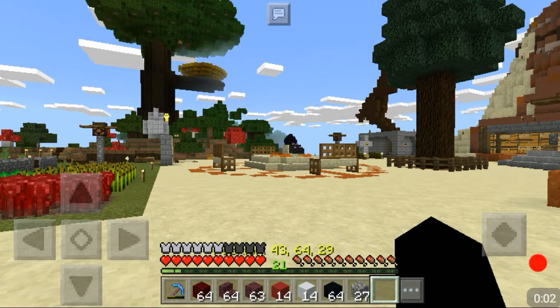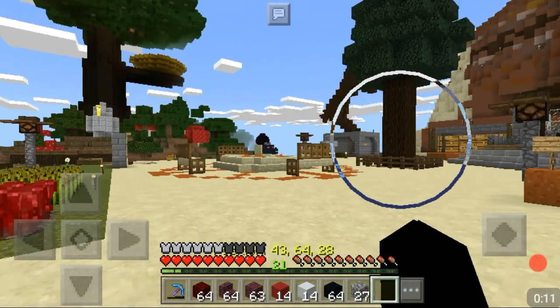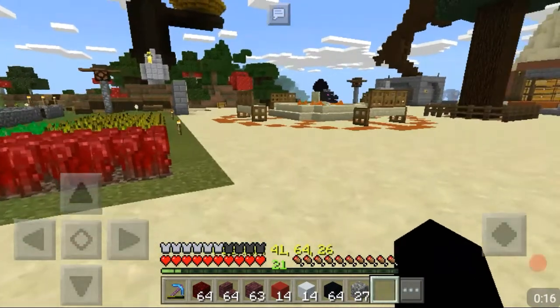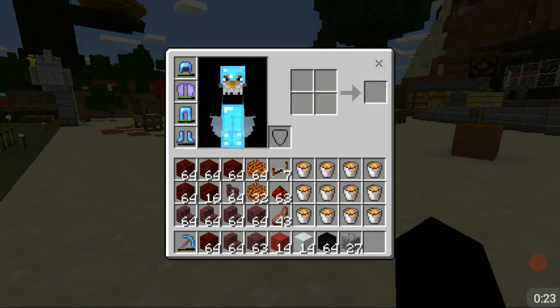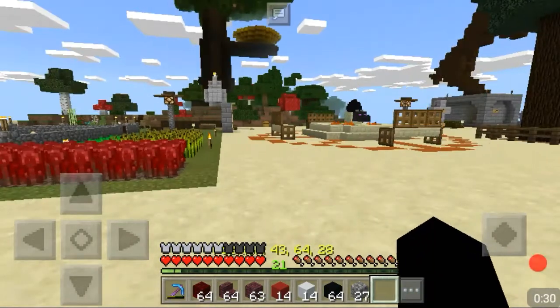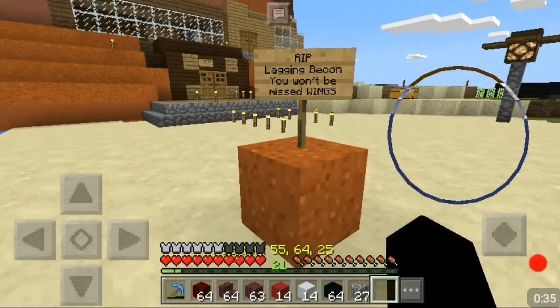Hey, what's going on guys, Wingsfan here and welcome back to another episode inside the Hanko server. Today we are going to work on and hopefully finish the decoration in our underground base for the automated Netherworld farm. I'm not going to leave this server until I'm done with that, so it's going to take a lot of blocks. This inventory is hopefully going to be enough, but I doubt it because there's a lot of blocks to be placed. If you're wondering why I'm starting the episode over here, it's because of this sign that says 'Rest in peace, lagging beacon.'